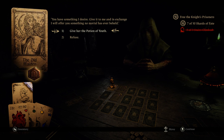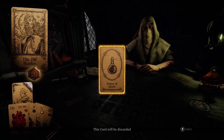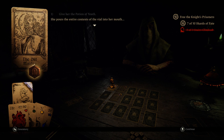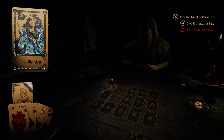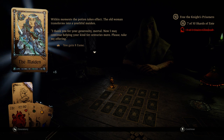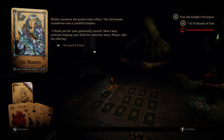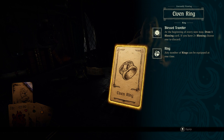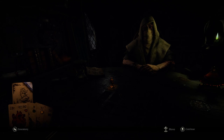'You have something I desire — give it to me, and in exchange I'll offer you something no mortal has ever beheld.' Give her the Potion of Youth. She pours the entire contents of the vial into her mouth and we get the token. Within moments the potion takes effect — the old woman transforms into a youthful maiden. 'Thank you for your generosity, mortal. Now I may continue helping your kind for centuries more. Please take my offering.' Gain eight fame and an Elven Ring: beginning of every new map, draw a plus one blessing card.